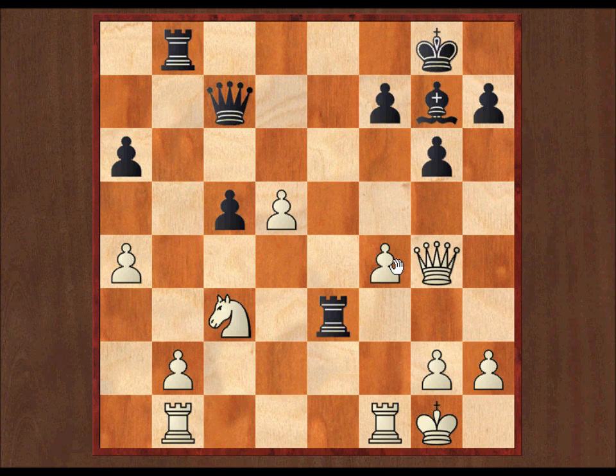My queenside is weirdly kind of solid — my knight is defending my a4 pawn, my rooks are doubled on my back rank just defending everything there. I might someday consider advancing this d pawn. I decided I'd try and create some pressure on the kingside, maybe distract this queen and rook and then press forward with the d pawn. That was the sort of thinking I was going through at this stage.